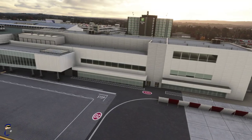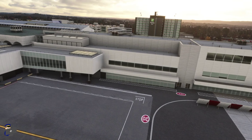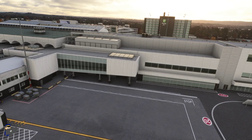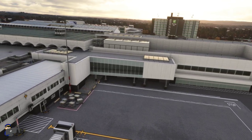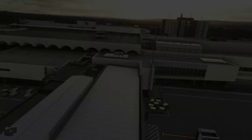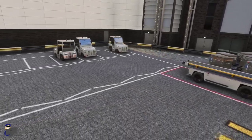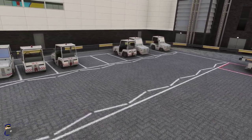The main terminal buildings look pretty impressive as well. Again we have a really high standard of modeling, loads of detail included — just look at these roofs — and super high resolution textures which look crisp from any distance. There's also a good amount of ground clutter across the airport; the vehicles are appropriately liveried and the models are very high quality.